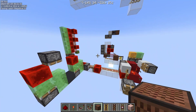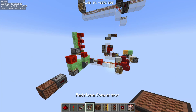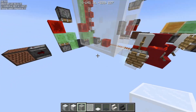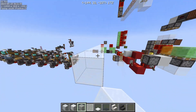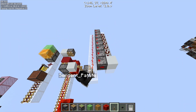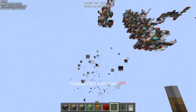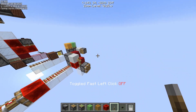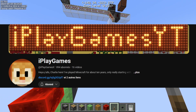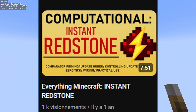So you've got pretty much all of the ways that you can instantly carry a signal. Now if you want to instantly carry a signal to stuff like comparators, go to the 'I Play Games' YouTube channel and watch his video on instant signal carry. Thanks for watching, bye!